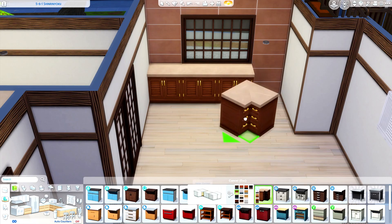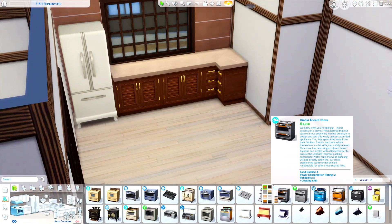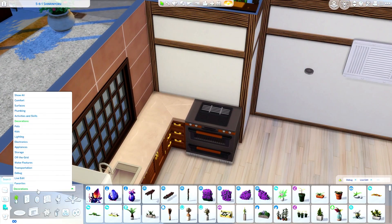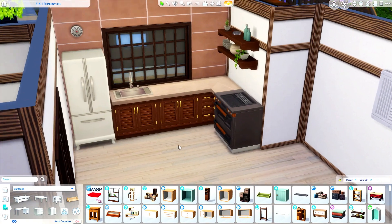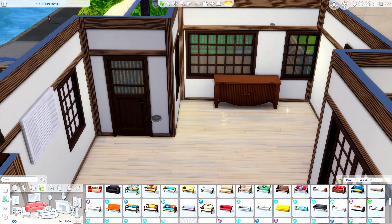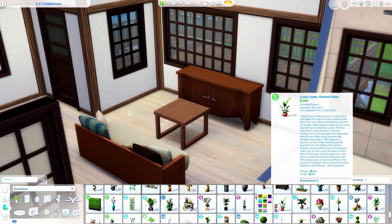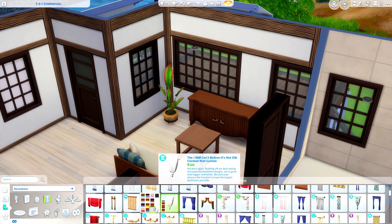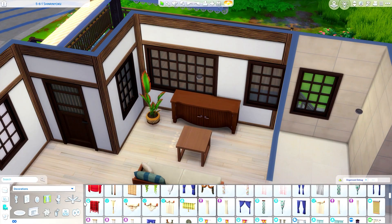We're moving to the second apartment. I use the same appliances but changed the fridge — I thought maybe when Sims move in they bring their own fridge. The stove, sink, and counters are pretty much the same; the layout is a little different because none of these apartments have the same layout. I used that beautiful shelf from For Rent. I struggled a lot trying to find the right couch for this living room and had to cut that search out of the video.